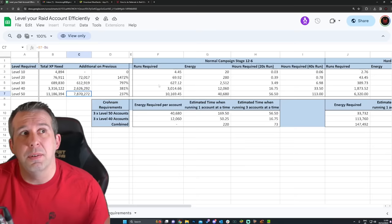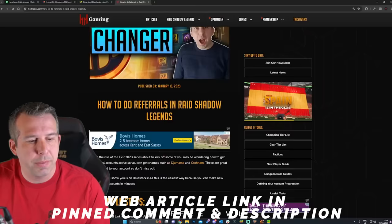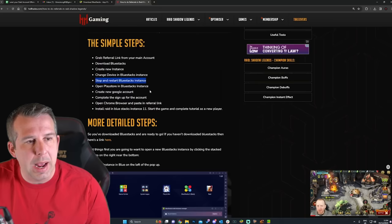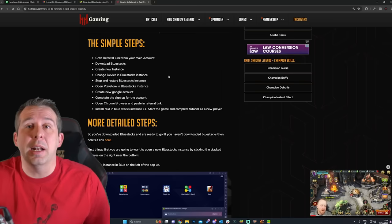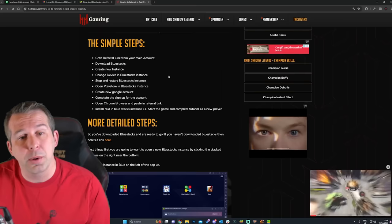Hopefully that was helpful and told you everything you needed to know. If you run into any problems there's a 'How to Do Referrals' sheet on HellHades.com - the main troubleshooting tips are to change device in the BlueStacks instance or stop and restart BlueStacks. I've never had to do those things myself but some people seem to need them. So there you go - best ever free-to-play promo code I think. Get your referrals done as soon as you can if you're playing long term. I've been HellHades - enjoy your day, see you soon.